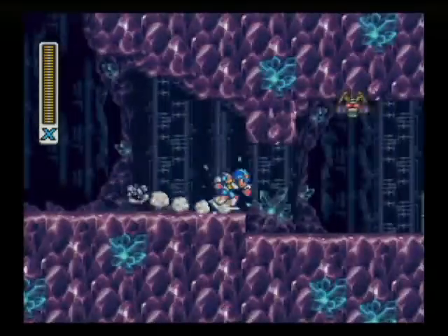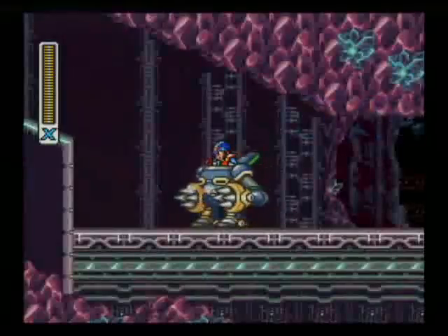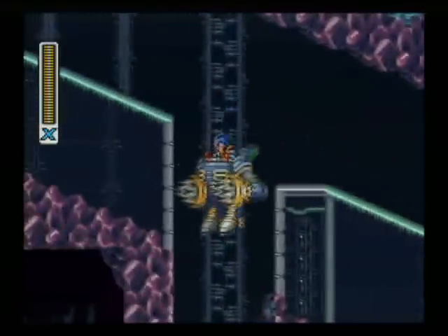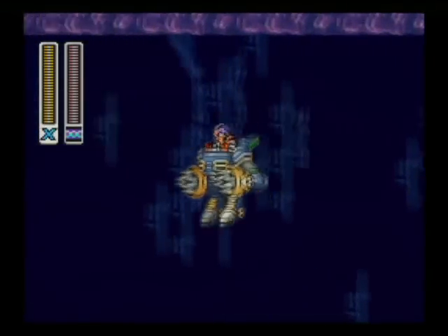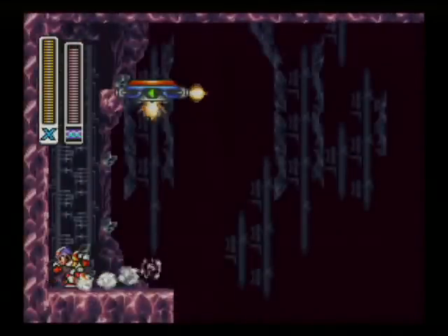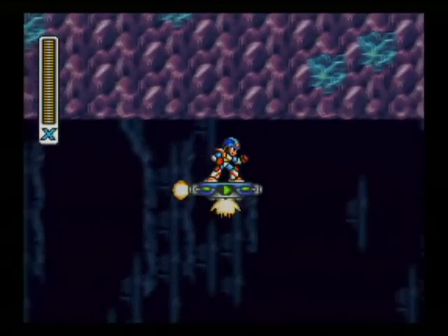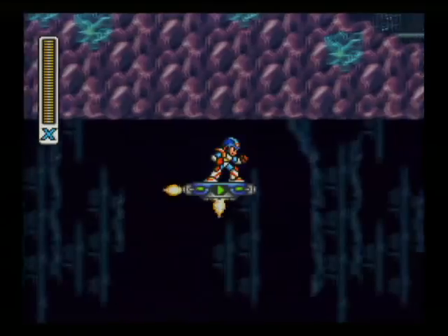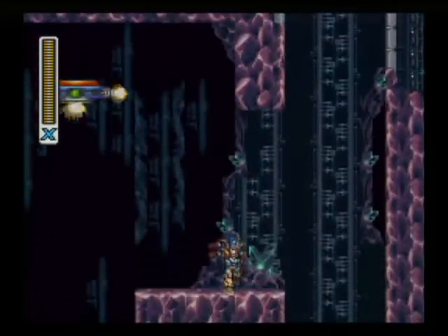This guy's level is a trip. We've got our normal bats to take out here. Getting the heart is super tricky in this level — you've got to get the mech, come down here, pull out your strike chain, then dash jump and right as he falls out, jump out and strike chain the wall. But that's how you do it — at least that's the only way I've ever figured out.